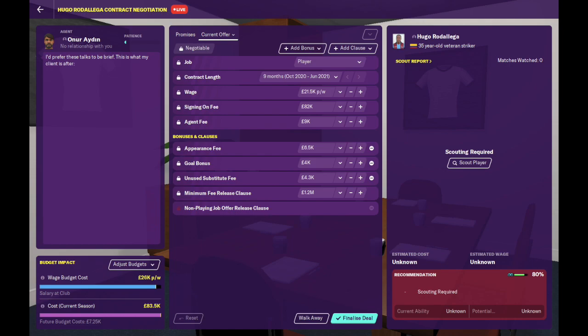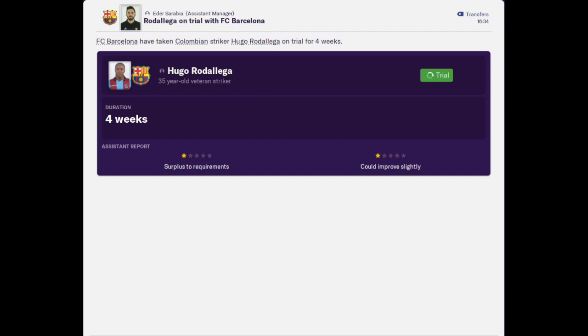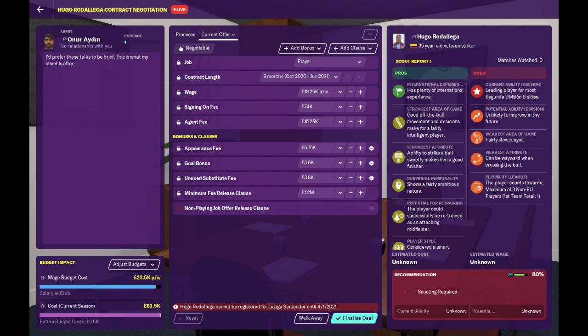Speaking of trials, a player will lower their wage demands if they are offered a contract whilst they are on trial at your club, assuming that there aren't any other clubs interested in signing them. In other words, if you are interested in signing a free agent, offer them a trial first, then offer them a contract once they are on trial at your club. This is a good way to save a few bucks if you are operating on a tight budget.